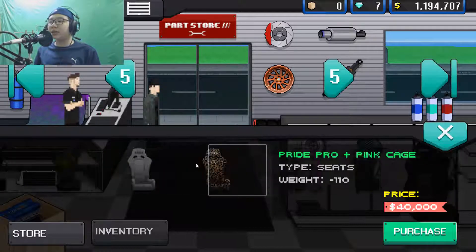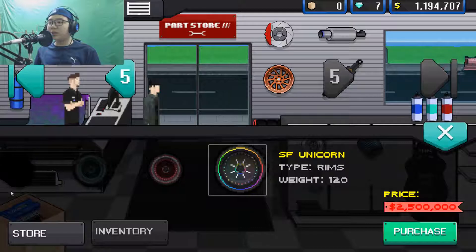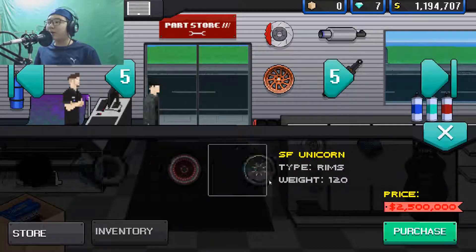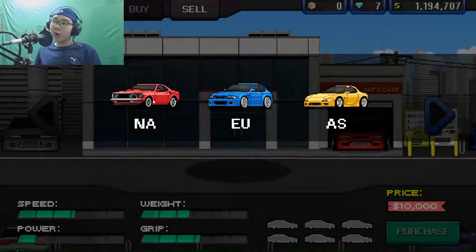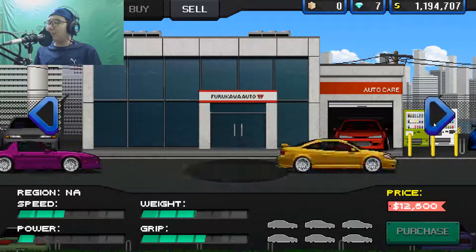Then we also have a new exhaust that goes on the hood, which is pretty nice. There are some new seats as you can see — if you want to buy them, they look pretty nice. There's new rims too — the SF Unicorn, finally a legendary rim.